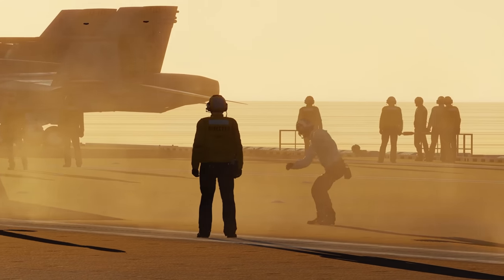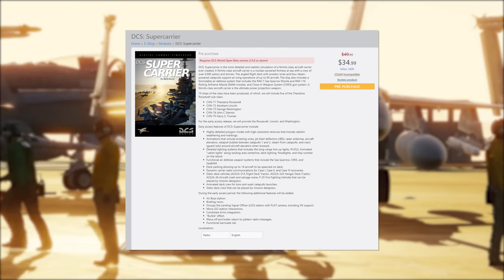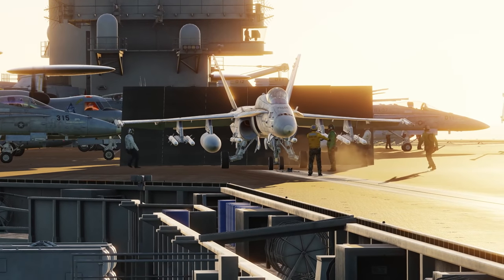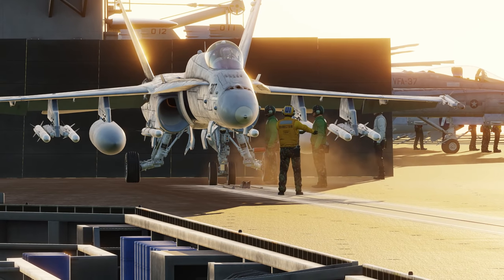First things first, you need to make sure you go over to the website and order the super carrier, then go into your module manager, download it, install it, and then you're all set to go with the super carrier for DCS.